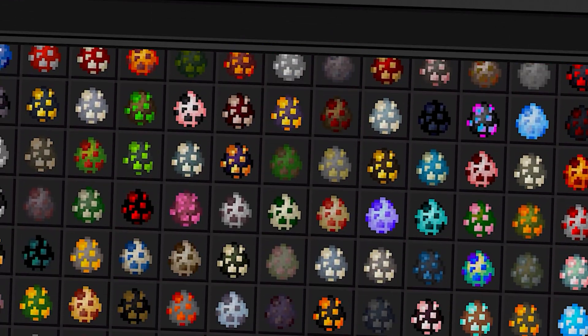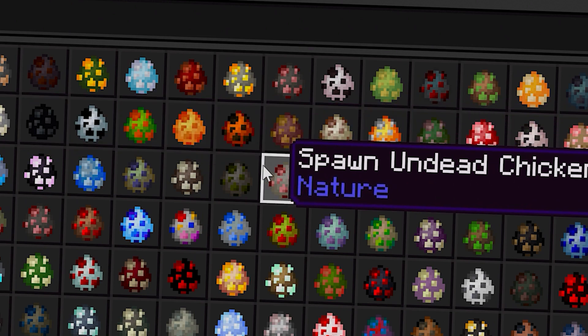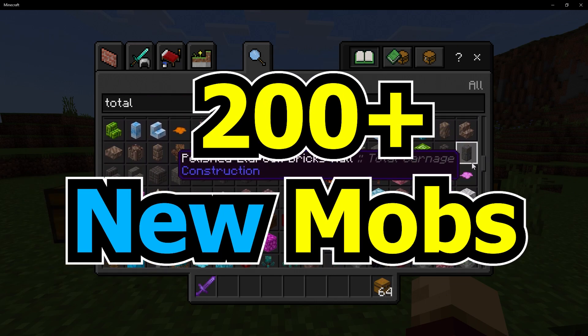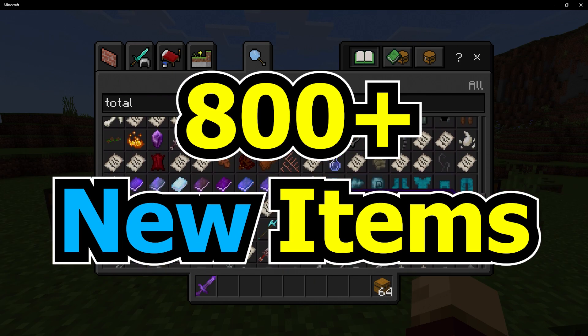Within this add-on, you've got over 200 brand new mobs that you can fight throughout your world, and there are a ton of really unique ones. You might remember an add-on like this previously which went by the name of Carnage — this is its sequel, which is Total Carnage. Not only do you have over 200 mobs, but you also got over 500 new blocks and over 800 new items.